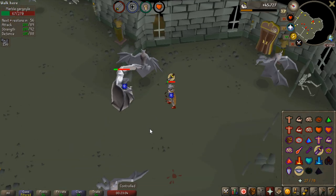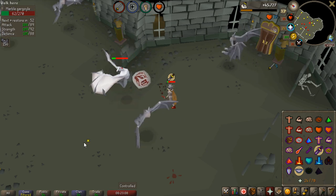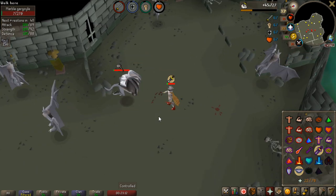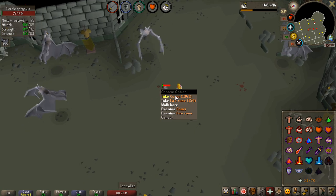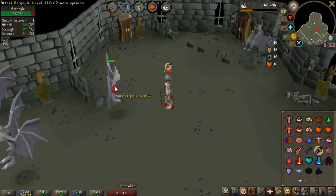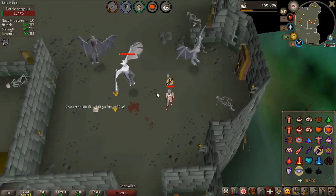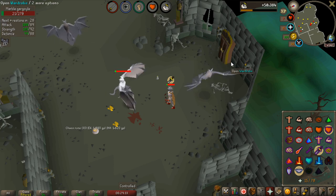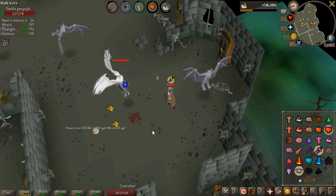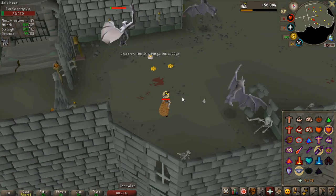Can I please not die on this superior? I did not actually bring any food, I only brought prayer potions. I didn't really expect to get to 10 HP, but everything seems fine. No imbued heart this time, but I need to pray I don't get destroyed. This is probably the closest call I've ever had to dying on a superior — can I please not get hit by a ranged hit now?